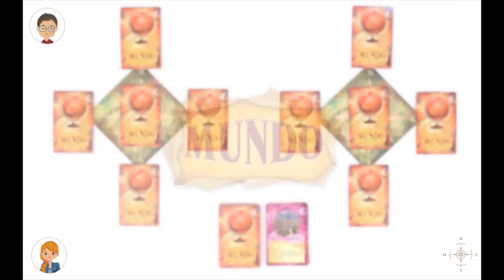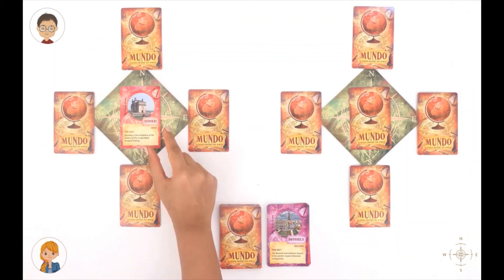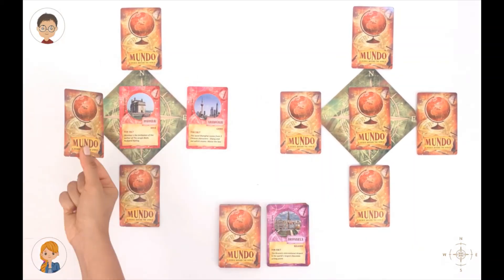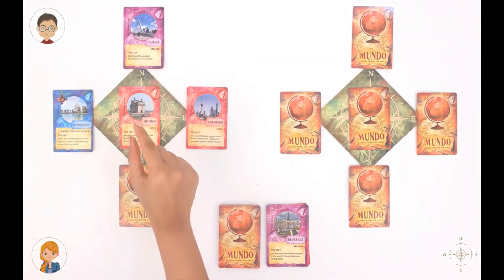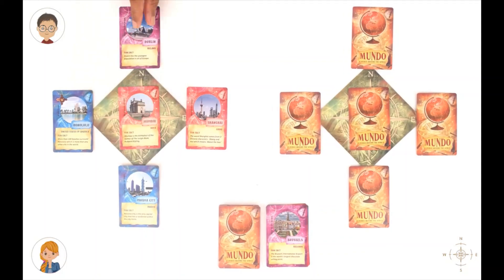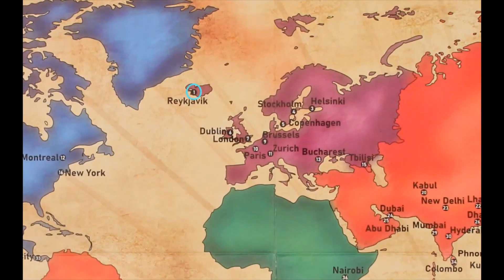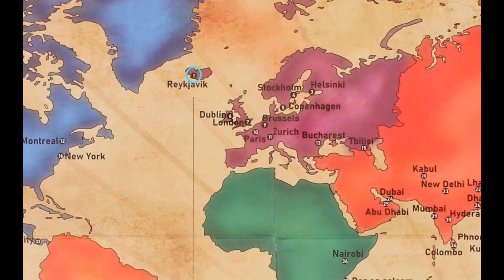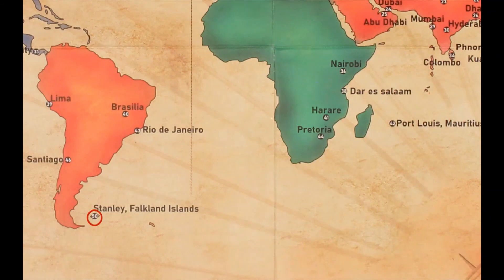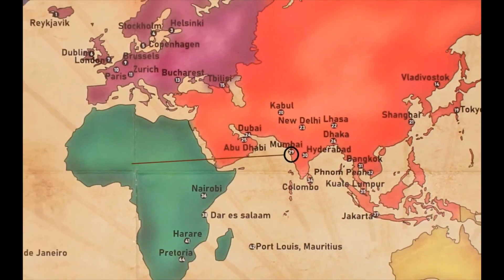Mundo! You're done? Yes, all my cards are perfectly positioned. My center card was Mumbai. Shanghai is to the east of Mumbai, Honolulu is to the west, Dublin is to the north, and Panama City is to the south. Panama City to the south of Mumbai? Well, if you think I'm wrong, you could always check the map. I can't really tell if Panama City is to the north or south of Mumbai — they're almost the same. That's when you use the numbers on the map. Every city is assigned a number between 1 and 50, starting from the northernmost and heading south. So the higher the number, the further south the city is? You got it. Panama City is 33 and Mumbai is 29, so it is just south — you got lucky.